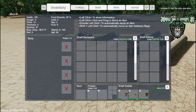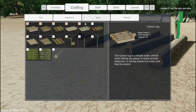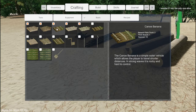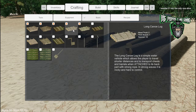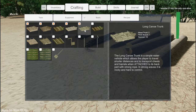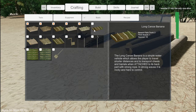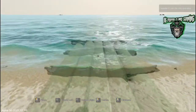First thing you want to do, hit your tab button, go into your crafting menu, go to crafting, then boats. As you'll see, we have the canoe log, the canoe trunk, and the canoe banana — my favorite name but my least favorite of them all. These are all the small ones and then you have the large ones: the long canoe log, the long canoe trunk, and the long canoe banana. The prices are pretty much the same except for the number of hammer strikes. We're going to do the long canoe log with just basic trunks.